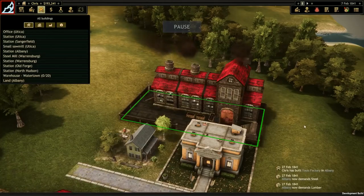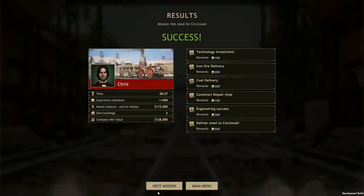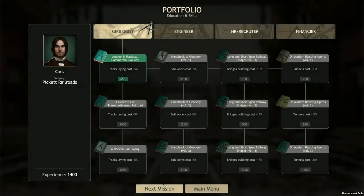Whenever you complete an objective, you'll earn experience points, which you can spend between missions on your portfolio or permanent business-wide upgrades.